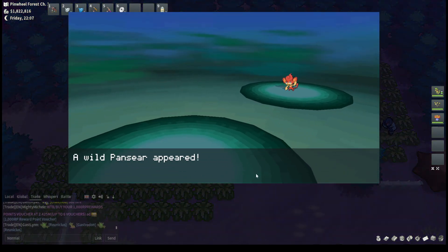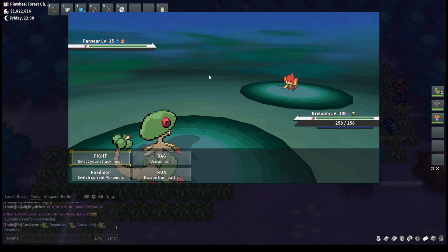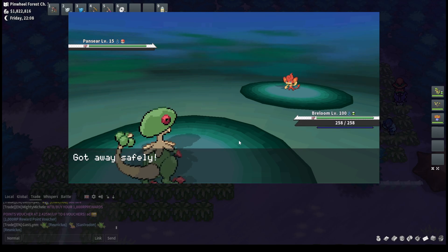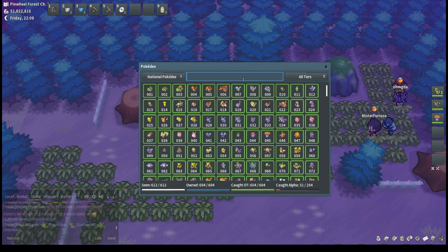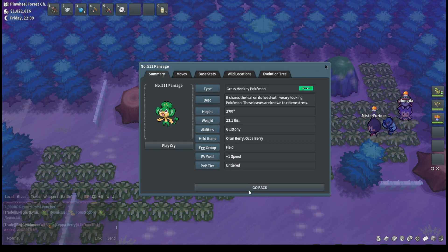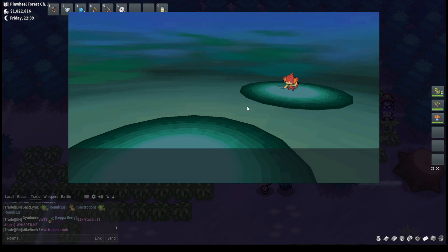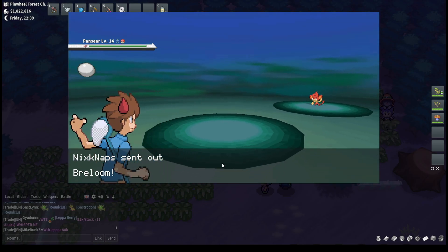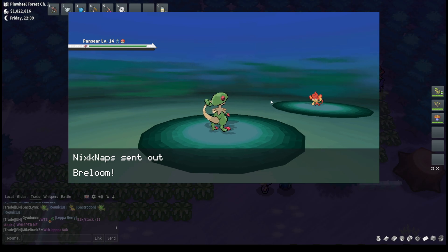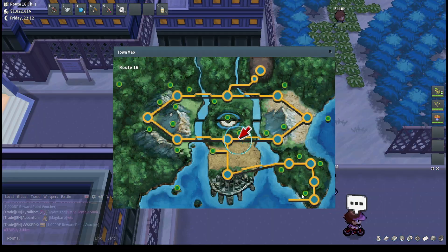The ones I think are the best to hunt for in the area are the elemental monkeys. Not many people are really big fans of them, but their shinies are decently rare. I believe this is one of the only spots to actually encounter the monkeys — Lost Lentimas Forest and Pinwheel Forest are where you can encounter them. The elemental monkeys are a really unique shiny that not a lot of people tend to have.